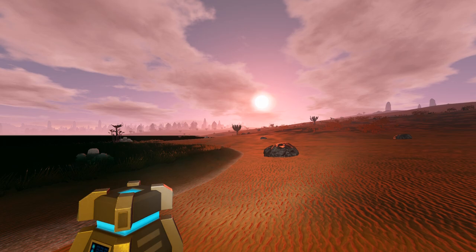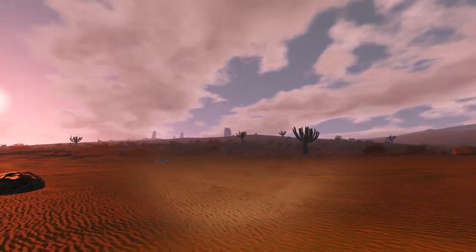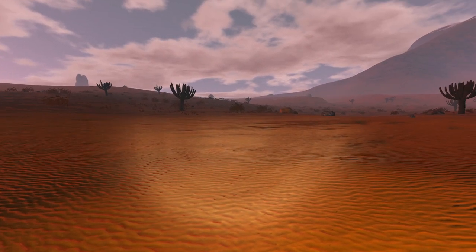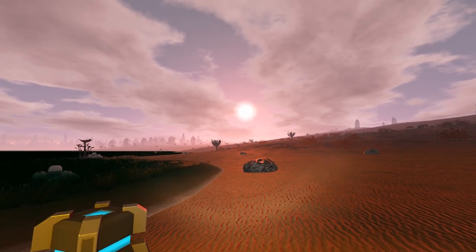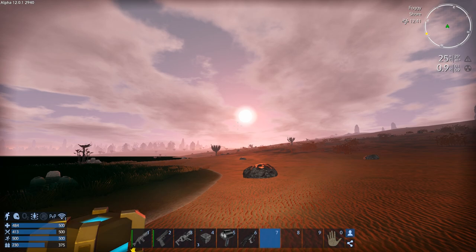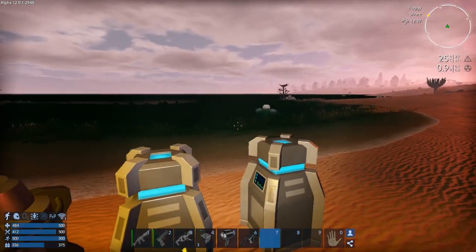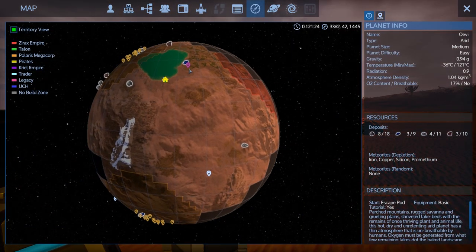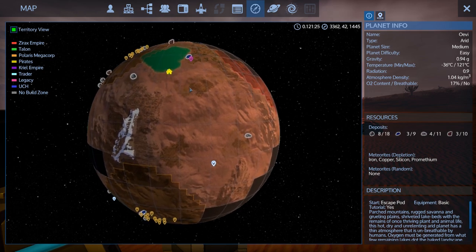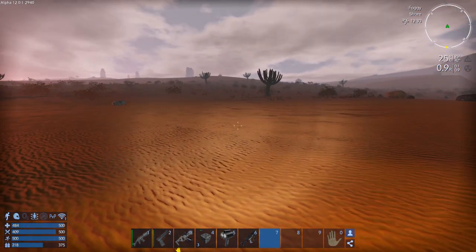Hey GTI fans, welcome back to another episode of Empyrean Galactic Survival. This is your host and we are here today doing the alpha 12 series. We decided to make this beach our home — life is going to be a beach! The temperature is sitting at 41 degrees but it's going to start climbing really fast. This planet is voracious and hot, although being a little further north of the equator will help a bit. We can also run into the water and put our heater/cooler down in the water if we really have problems.